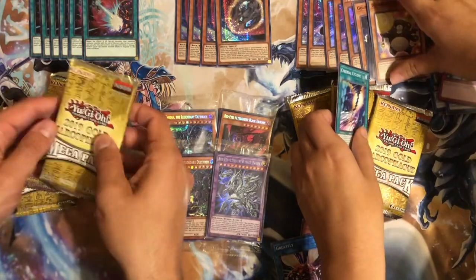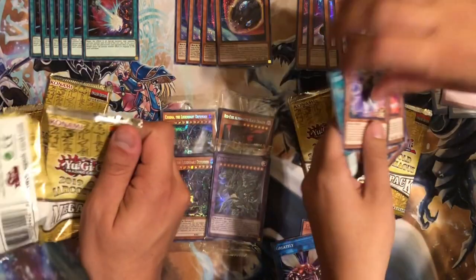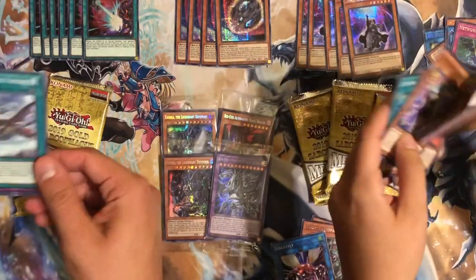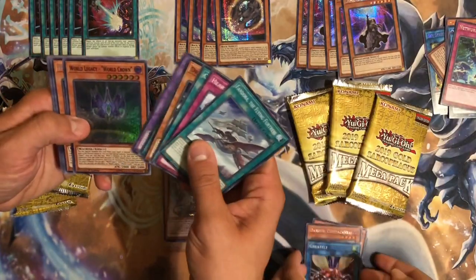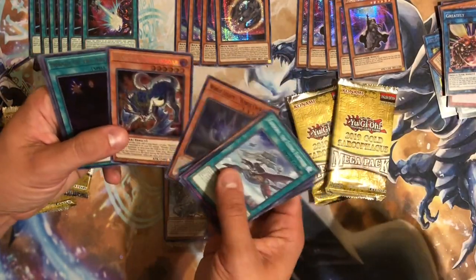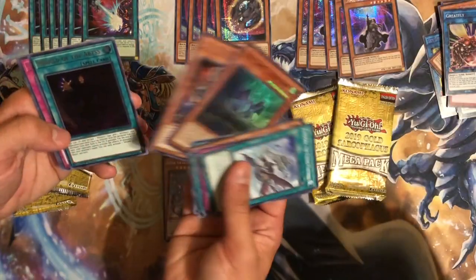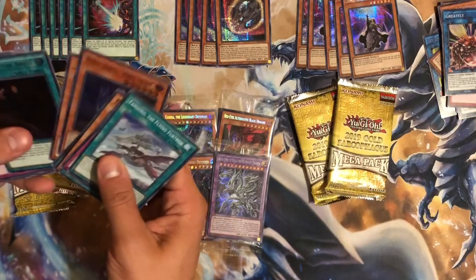So on to tin number two for me. We already saw the secret — oh nice, you can put that in your Thunder Dragons now. Wow, sweet. Herald of the Abyss — okay, come on. Here it is — not bad!